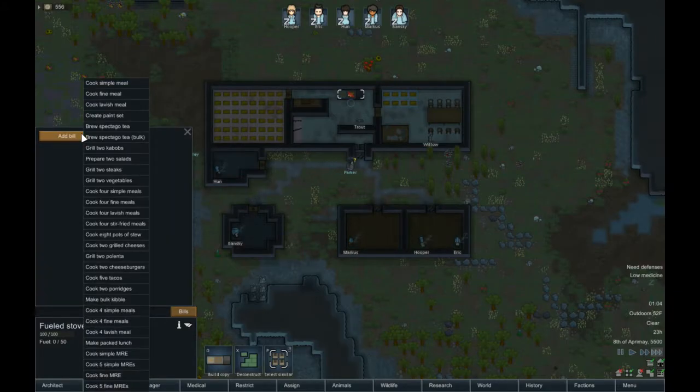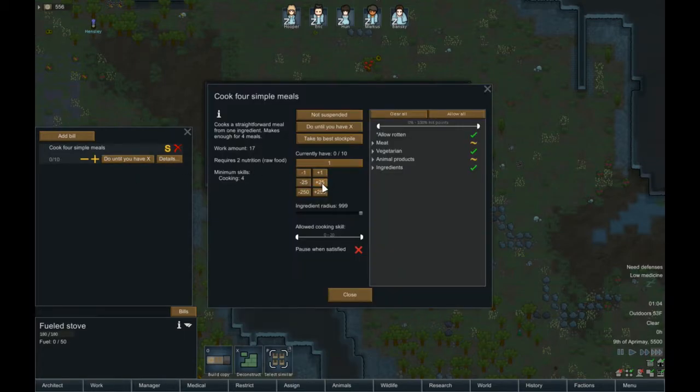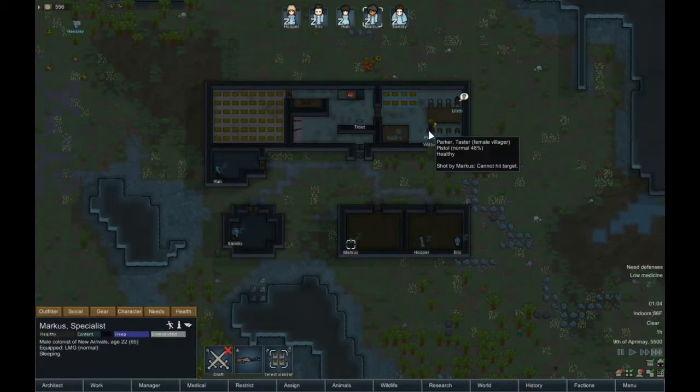Add bill — cook for simple meals. Do until you have 30, 60. And at 30 you can start worrying again. Who is our negotiator? Marcus, who is also our hunter. Isn't that just neat?